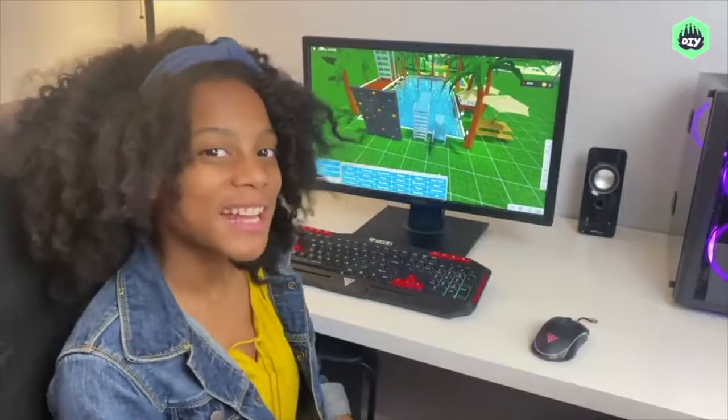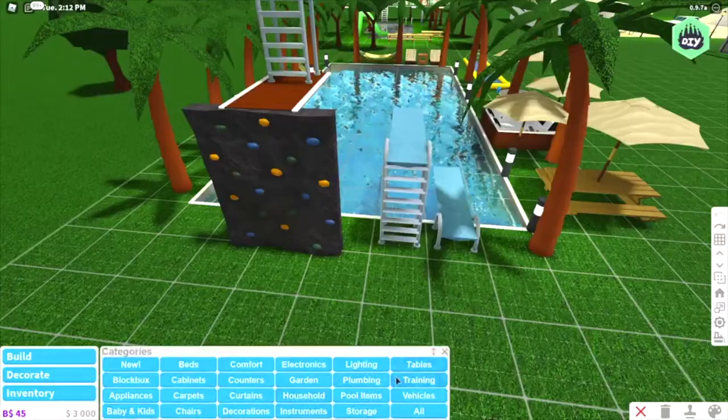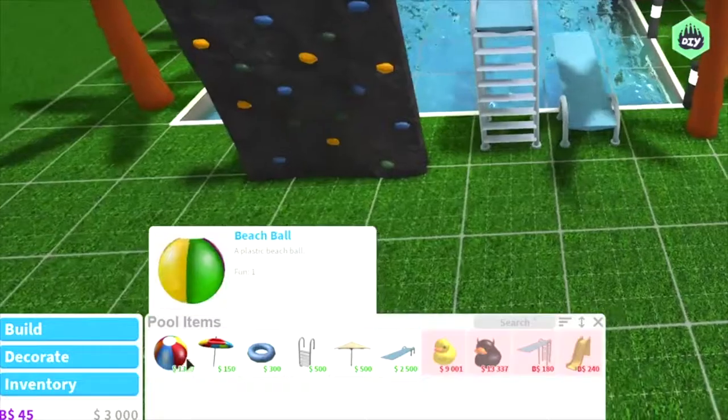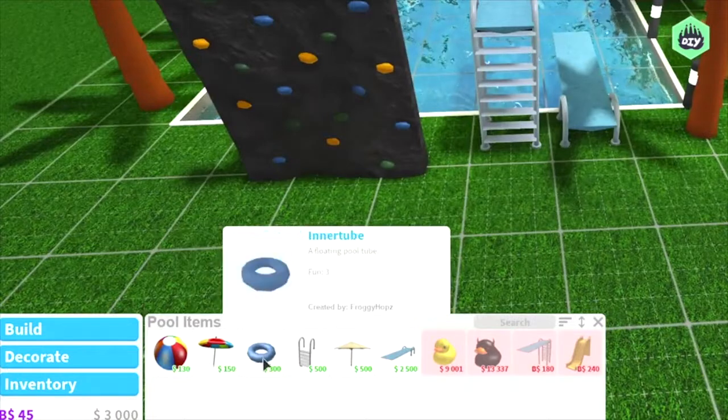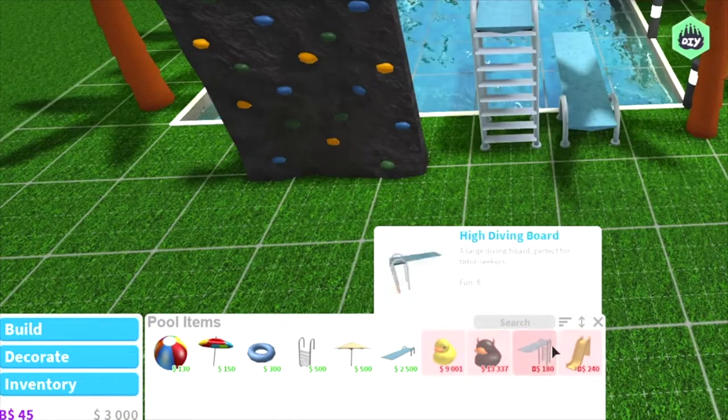Now, we can start decorating. For the decorations, you're going to go to Decorate, then you're going to go to pool items. And then we have beach balls, beach umbrellas, inner tubes, floaties like duck floaties, and diving boards.